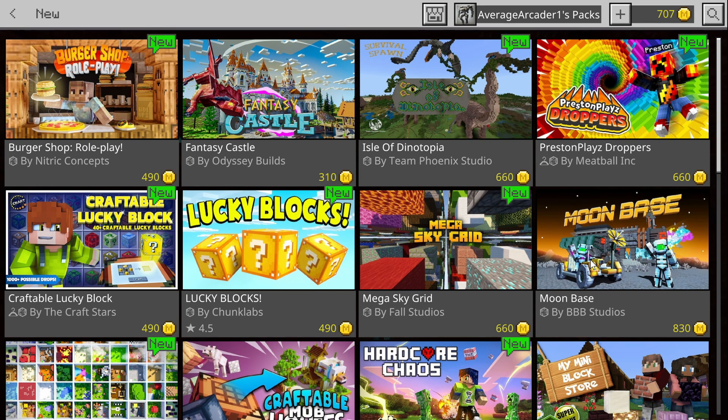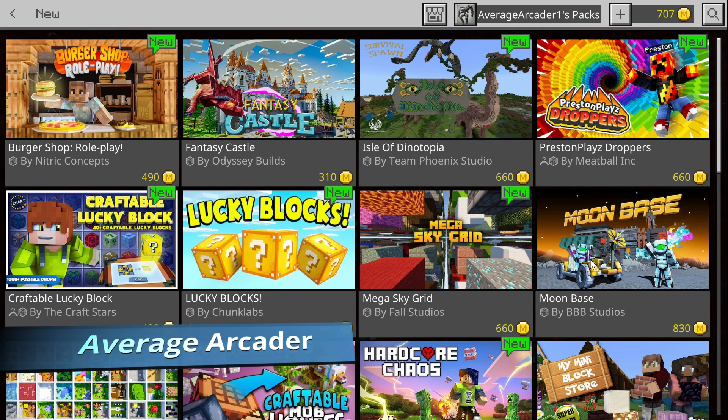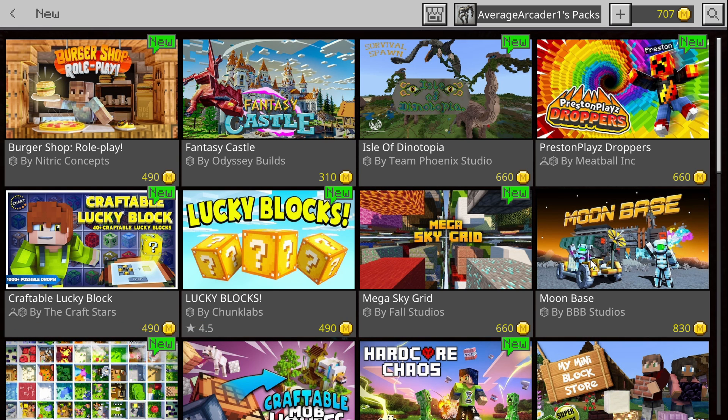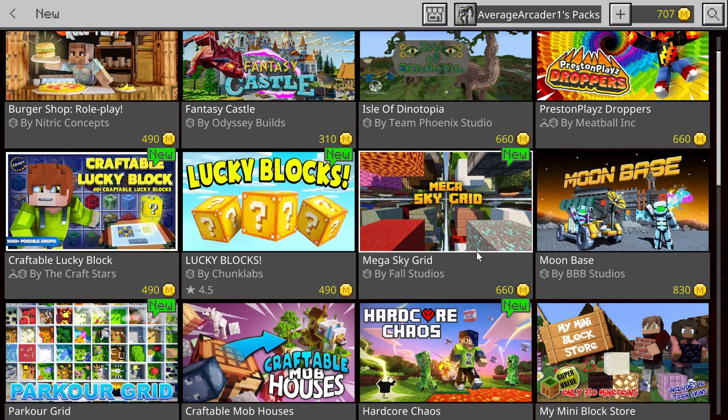What's going on everybody, Average Arcader here, and it's time for another Minecraft update video. Today we're going to be taking a look at 51 - yes, there are 51 new add-ons to the Bedrock marketplace. I'm going to tell you the top five that got my attention with some honorable mentions. There are a lot of them, but a lot are destination-style base or custom spawn ones, so there's not a huge amount I'd be really interested in.